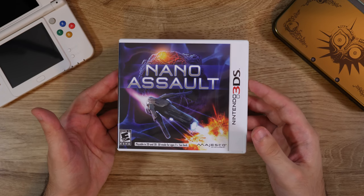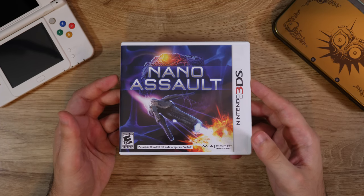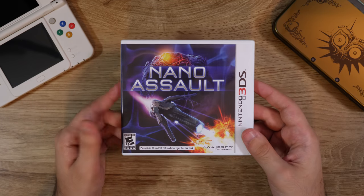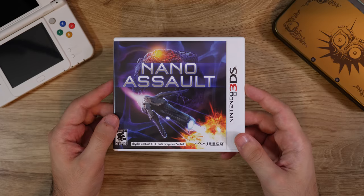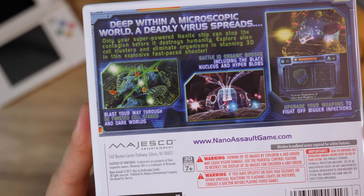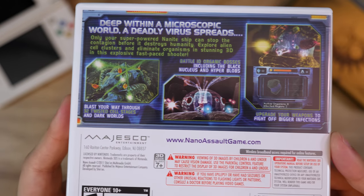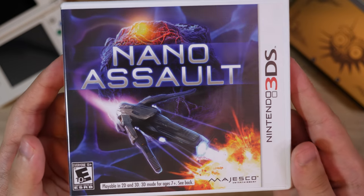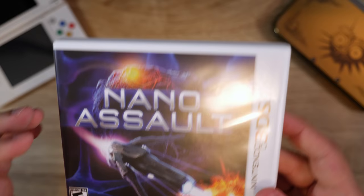Nano Assault — this is a game developed by Shin'en, the developers behind Fast RMX, Fast Racing on the Wii, and Jet Rocket. They get everything out of every system they develop for, and this game is no different. It looks amazing. It's kind of like a twin-stick shooter, and the normal mapping and shaders they use in this game are really impressive for the 3DS. It's just a really fun time. I think there was an expanded version released exclusively on the eShop, but this version is still really good.